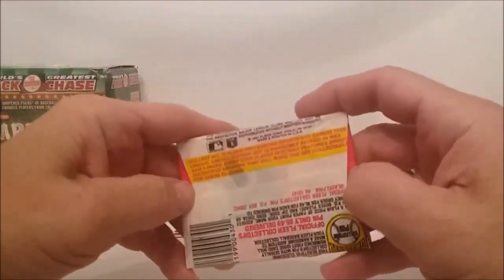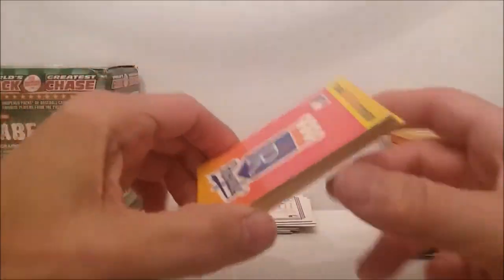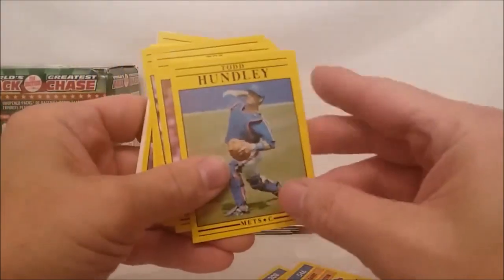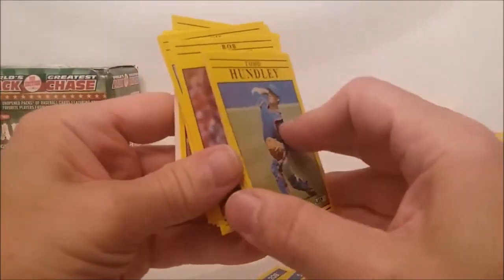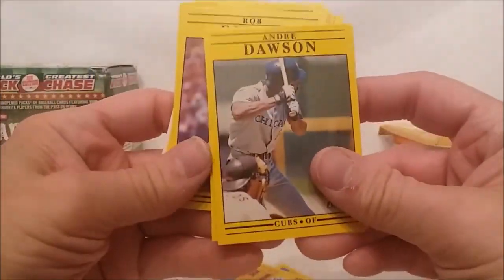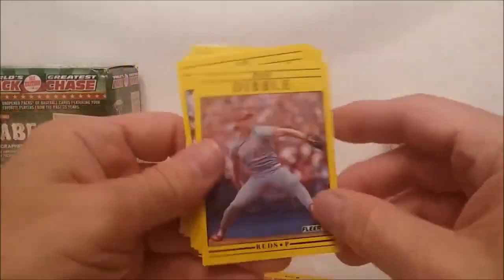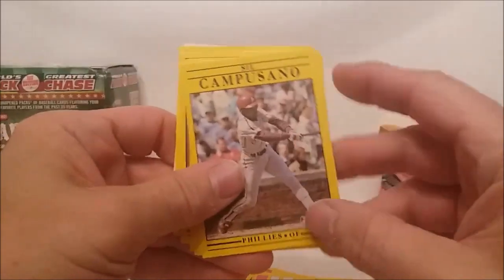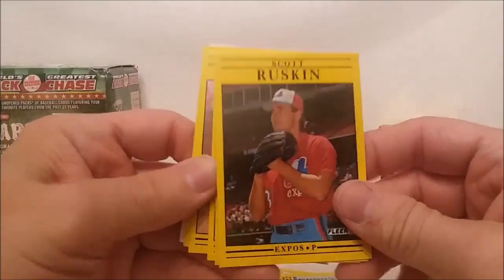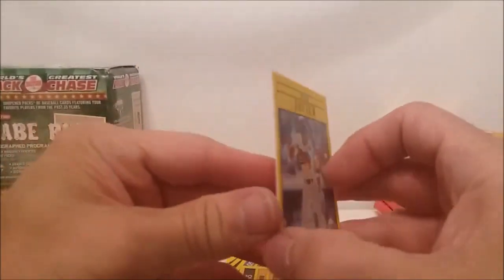All right, 1991 Flair. Oh, Hershiser, Templeton, Todd Hundley - this is awesome, you can't even see his face or anything hardly. Well, it's Rob Dibble. Silk, silk campus, I don't know. Mark Davidson, just got Ruskin, Juan Bell, Randy Bush, Patterson, Javier.